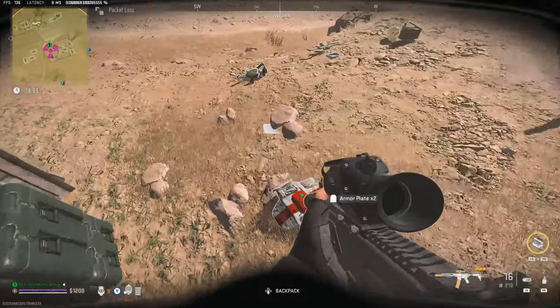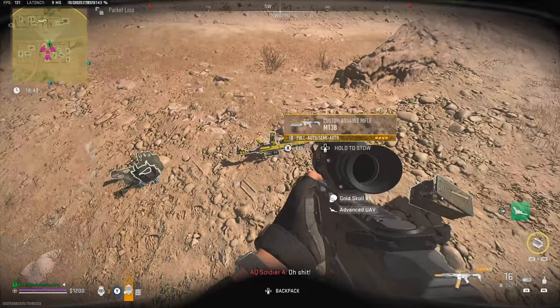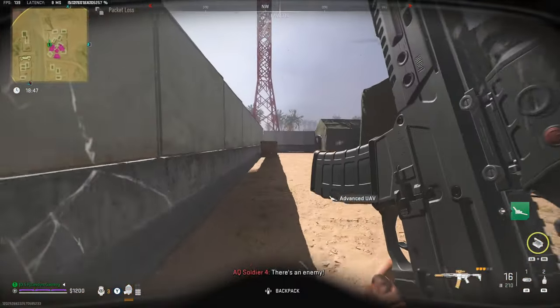You get a Medic Vest from the Chemist. There should be a Gold Skull — that'll give you some money. And there's also an M13 you can pick up.